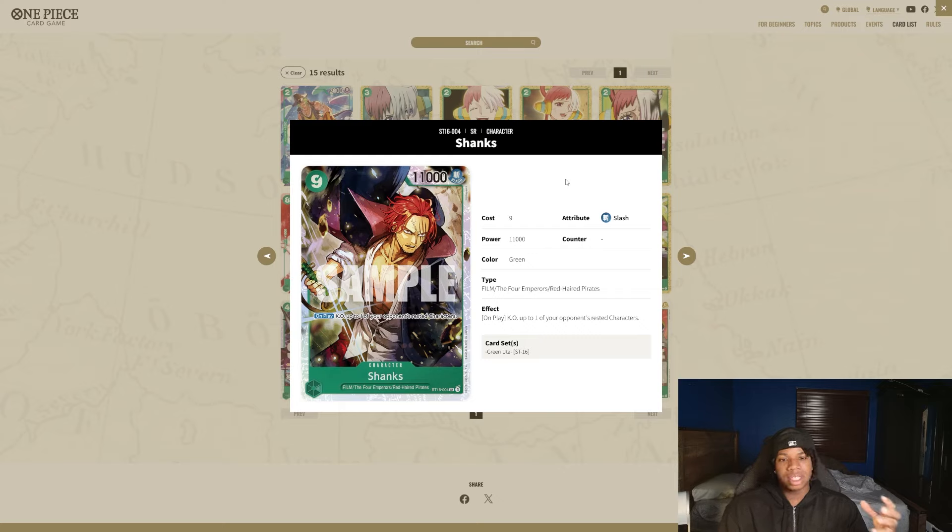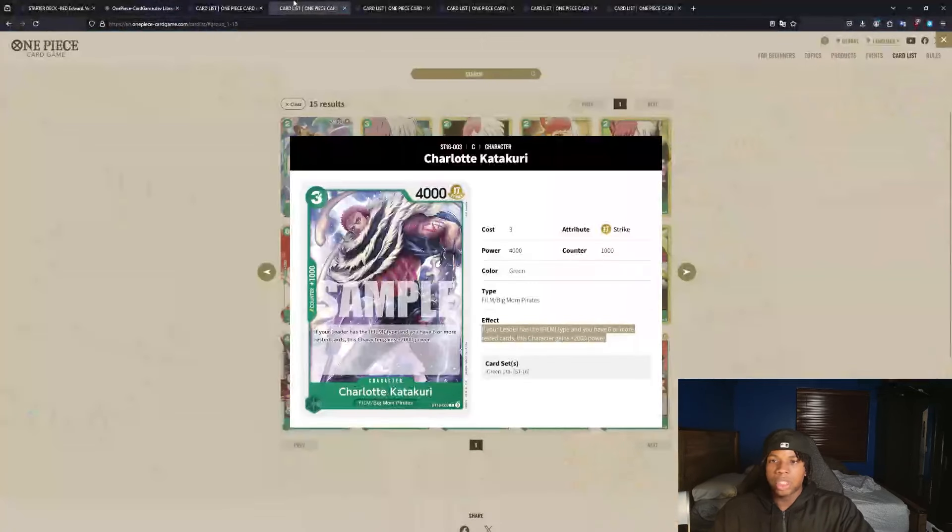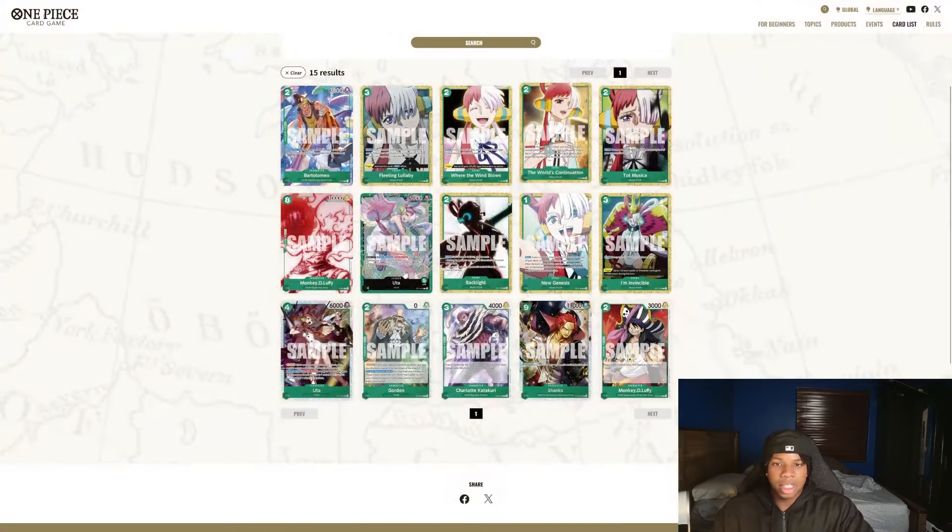We're seeing all these very strong effects like Izo, Jack, and even the new Gate we just looked at — it's just popping stuff for free. So green finally having a solid removal card to clear those units is just so strong. As for the rest of the starter, we have some other kind of nice cards — like this Katakuri. This is going to be quite strong in Utah because it's a 6K base unit at only three costs, which means you can play it off of Filmbrook, which is very nice.